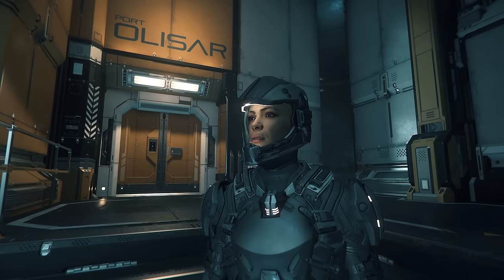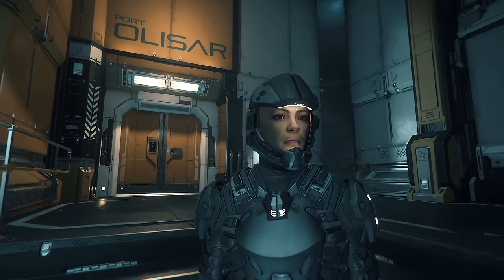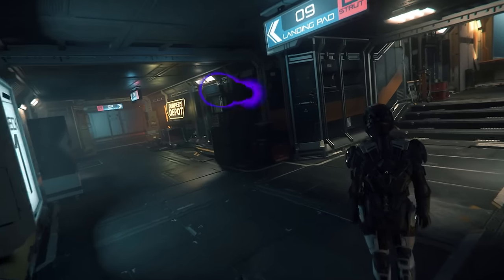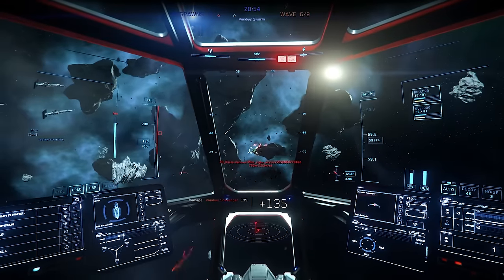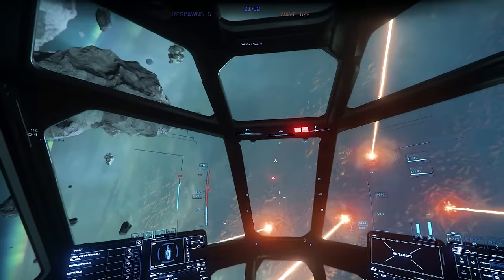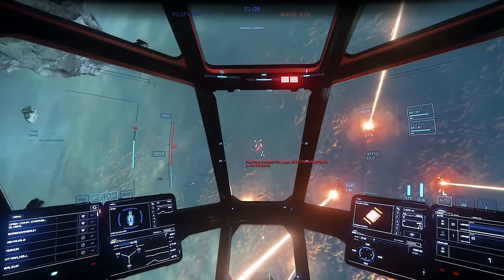Do you like using eye tracking for extra immersion in Star Citizen? You can with the Tobii EyeTracker 5, which is on sale at the moment. This gives you native high precision head and eye tracking in Star Citizen — very cool for immersion and combat both in ship and on foot. Both Zinn and I have one. Use the links below to grab one for 15% off or to find out more.